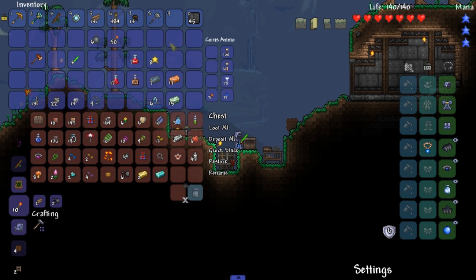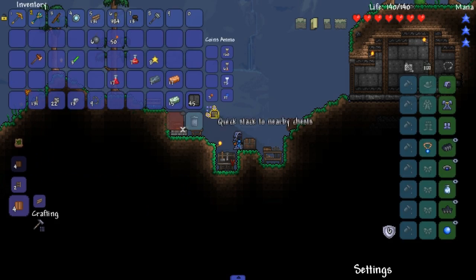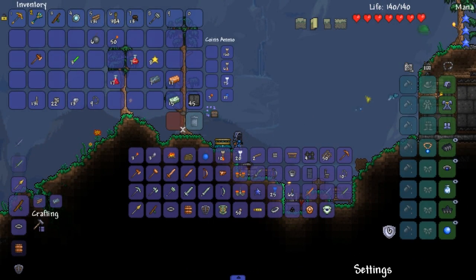Boom. Don't need that, don't need that, don't need that for now. Builder Potion — I'll carry the walls around. Okay, let's take a look at what we can build here. Just... just a look.